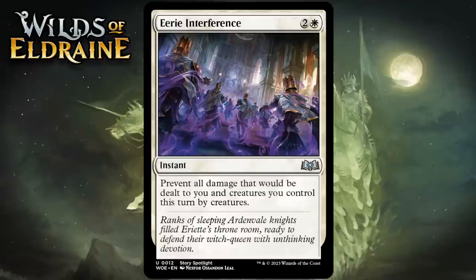Next up it's Eerie Interference, which for 2 generic and 1 white is an uncommon instant. It says: prevent all damage that would be dealt to you and creatures you control this turn by creatures. Fog effects are almost always bad in Limited even when one-sided — they have far too narrow a use case. The only situation where a fog sets up nicely is when your opponent attacks with everything, and that doesn't come up very often. This one has the upside of being a combat trick but demands a significant board state to be useful. We've basically never seen one of these pan out in Limited. I think this one's an F.